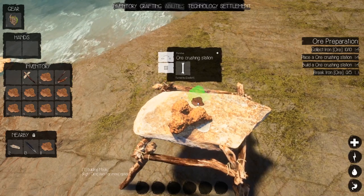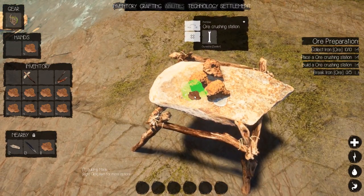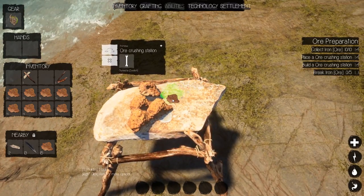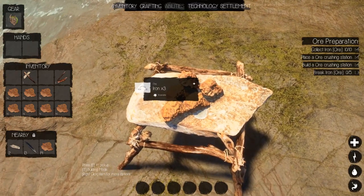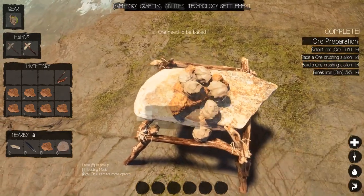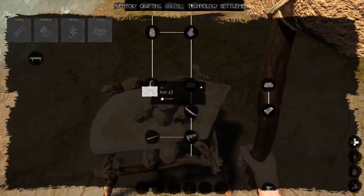I knocked one off — see how realistic the physics engine is here? It's pretty good. Some things get a little ridiculous and they explode out into space, but whatever — it's an alpha. Let's see if we can smash these three at once. Yeah, pretty close to all three at once! That's a lot of iron ore, and it completed that objective.